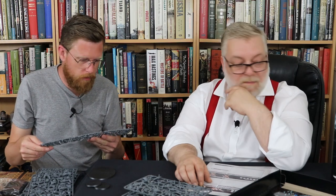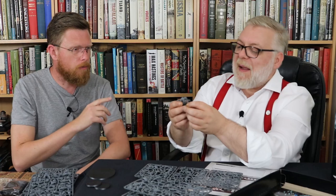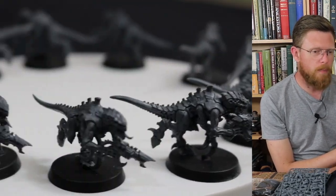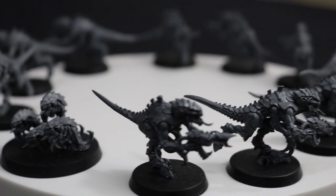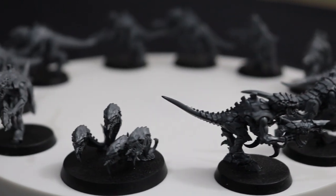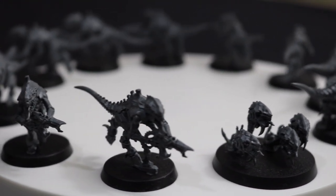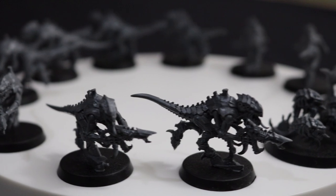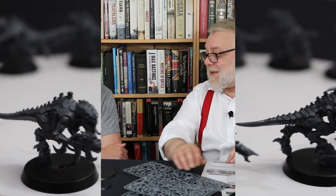Next we have the new Termagants. We've already got some built. They seem to be a bit chunkier than before, but they're still hunched, still have flesh borers. They're your grunts — not remarkable as a weapon, but they serve their role.